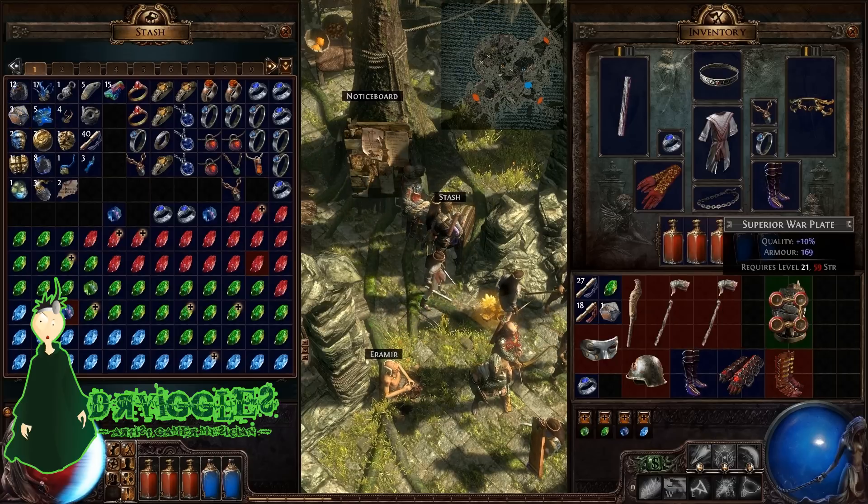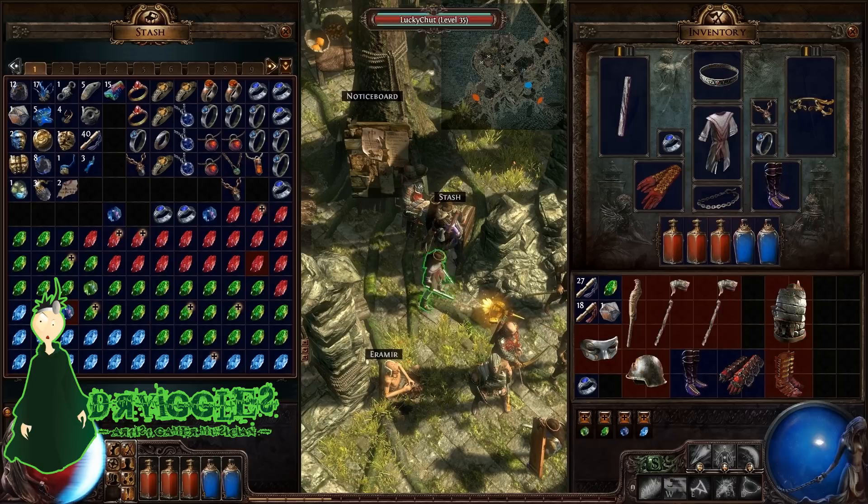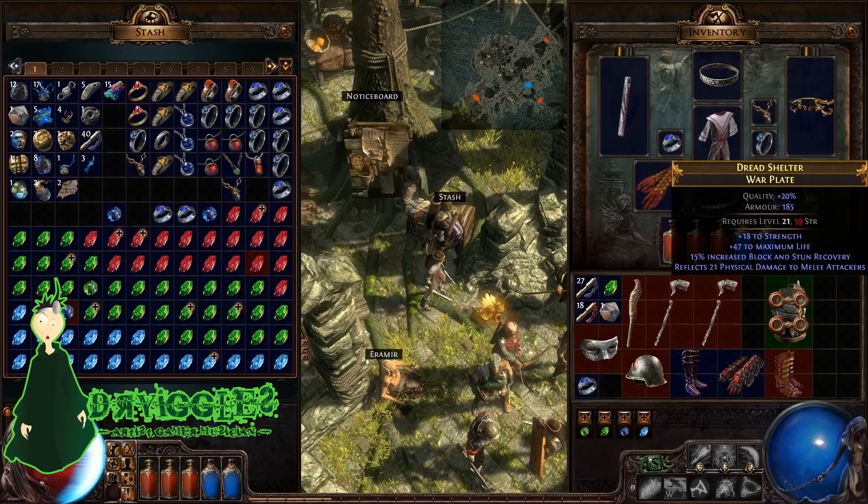From here, what I need to do is buff up the armor with 4 armor scraps to 20%, and then I will use an orb of alchemy to convert the normal item into a rare item. This is something you usually want to do closer to endgame, but I figured I would show you how amazing the currencies are and even how white items can be.